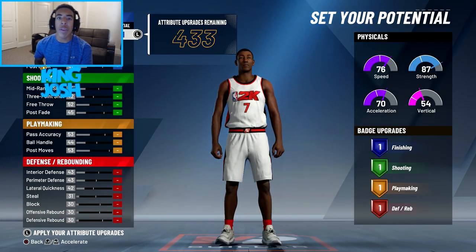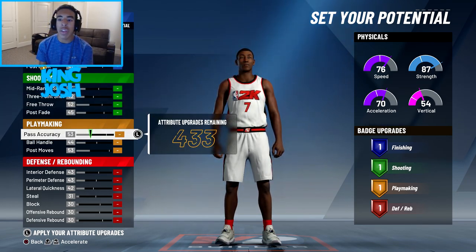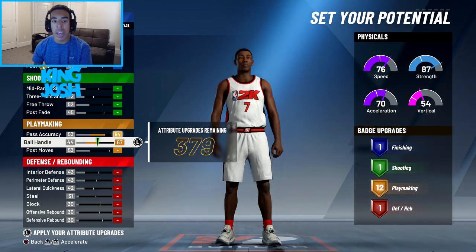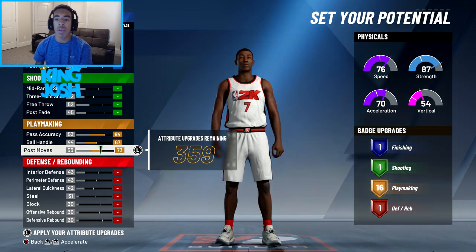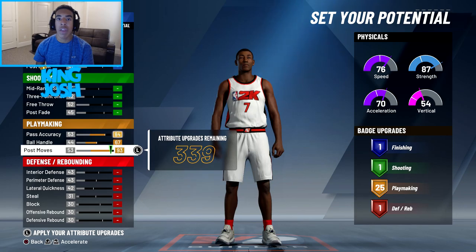So the badge system works like this: if I go to playmaking and increase my passing accuracy, I get 1 playmaking badge tier. Raise it more and it goes to 5. Raise my ball handling and that goes to 12. Max out post moves and I get 25 playmaking badges — but it's not 25 total badges unless you want them all bronze. Bronze costs 1 tier, silver is 2, gold is 3, and hall of fame is 4. So with 25 tiers I could get 6 hall of fame badges and 1 bronze, or any other combination.